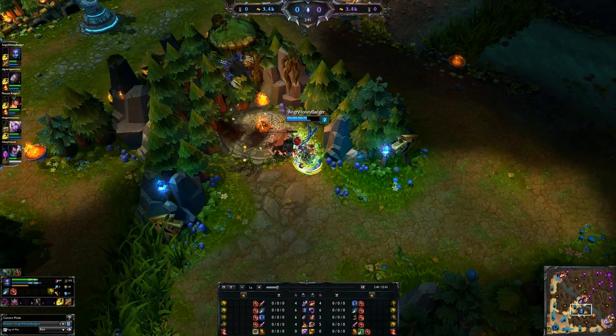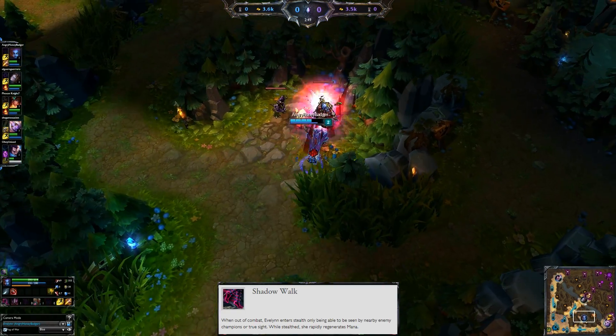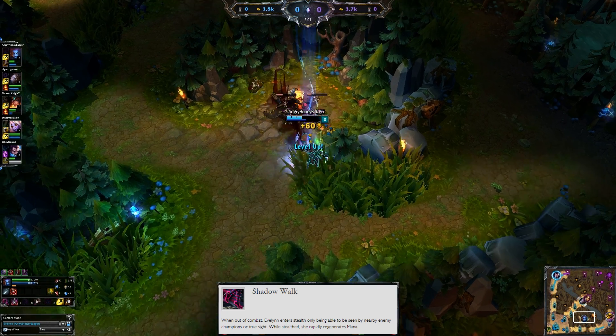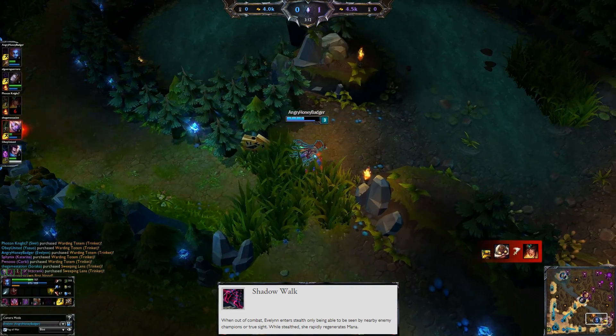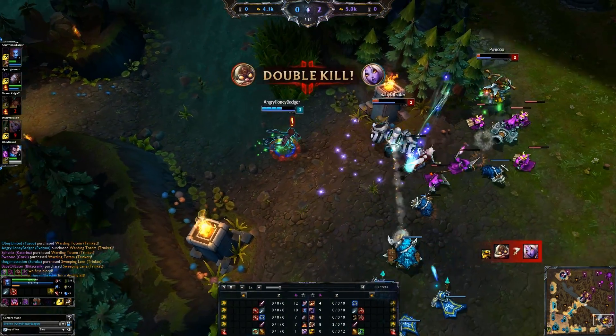Starting with her abilities, first off is Shadow Walk — her passive. Evelynn becomes stealthed and only people within a 700 range will be able to see her. While she is stealthed, she also regenerates 1% of her maximum mana, so you get a lot of mana regen. Casting spells brings you out of stealth.